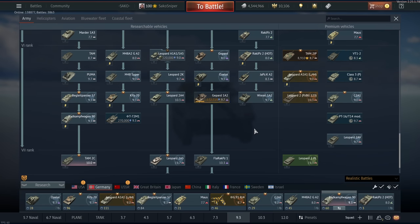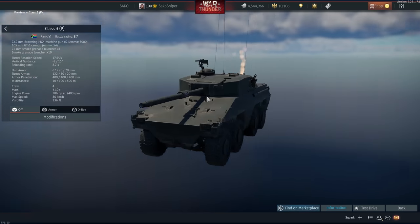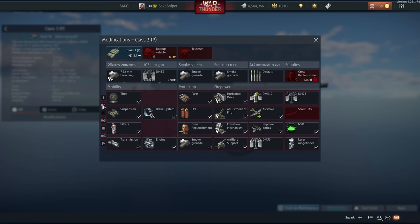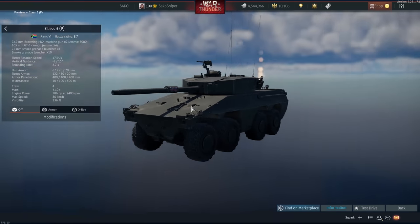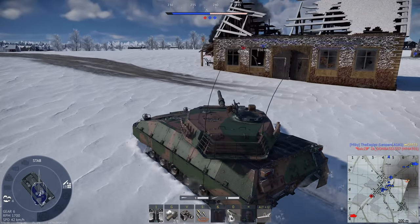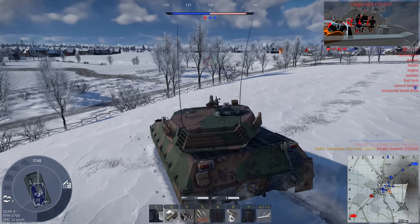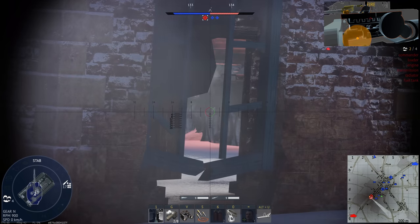We also have a couple of light tanks in the event/premium section. First we have the Class 3P — a reward vehicle. It's basically a box with a 105mm gun slapped on top of it; I think it's South African. It's got DM-33 so it does have very good firepower, but it's such a large vehicle you can't really hide it. And then finally we have the TAM 2IP, which stands for Improved Protection. It has a composite screen surrounding the front and side, giving improved protection against chemical weapons and ATGMs. This is also battle rating 8.7 but gets DM-33.